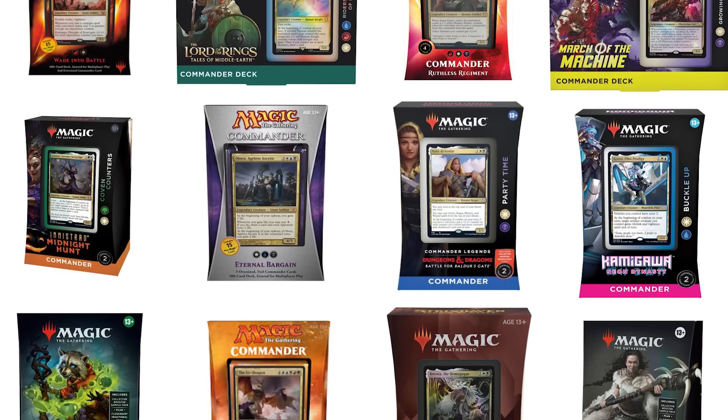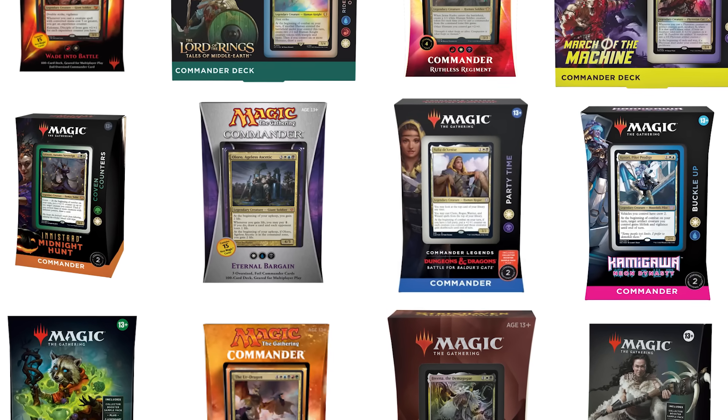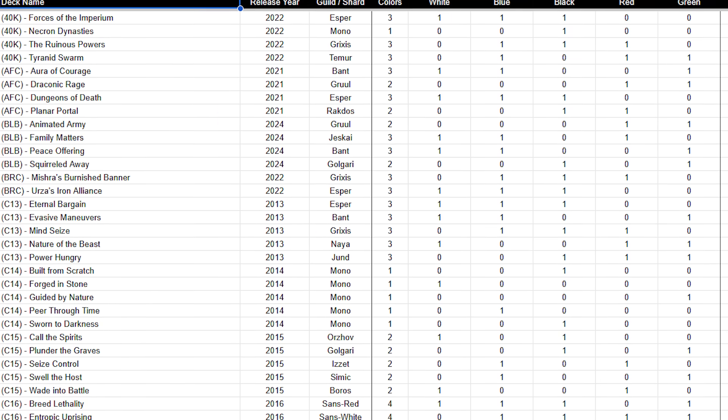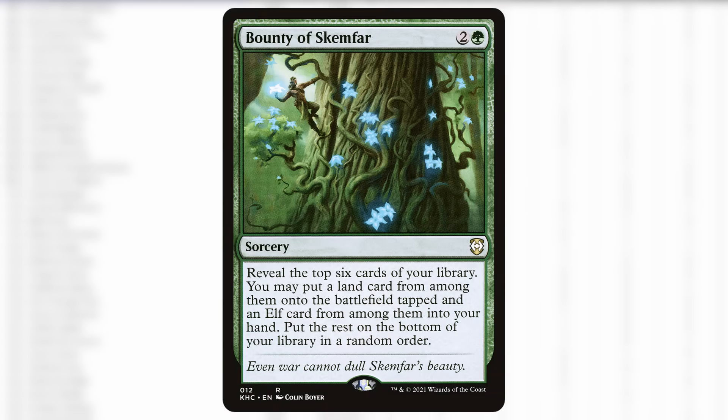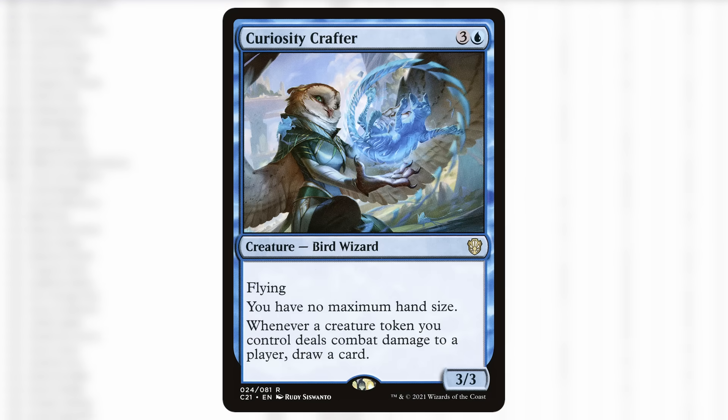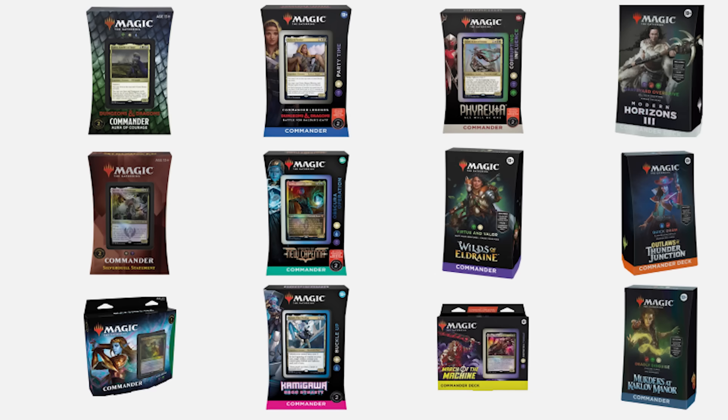I went through every single Commander pre-con ever released and pulled them into one giant spreadsheet categorized by card type, but also card function — ramp spells, removal pieces, and draw engines. Thanks to a little help from the team at EDHREC and Architect. Let's have a quick history lesson.